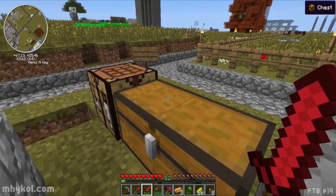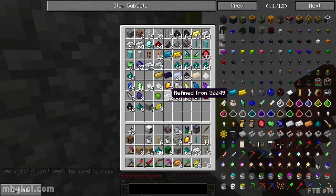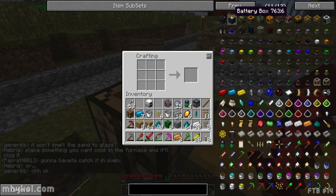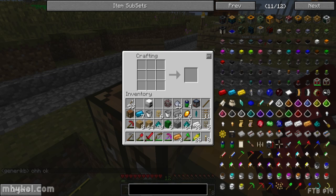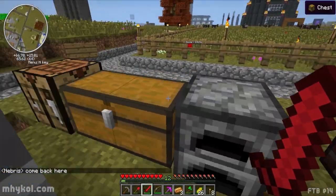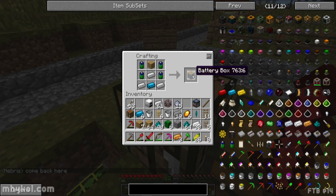Let's see if this works this time - battery box. I forgot these things. One more time, battery box. What am I missing? I got - do I not have iron? I don't have iron. Iron, okay. Can I make this battery box yet? There we go - battery box!